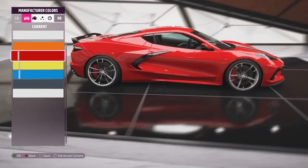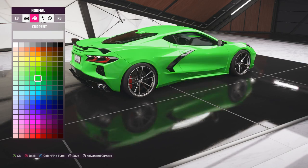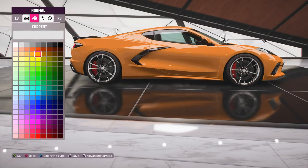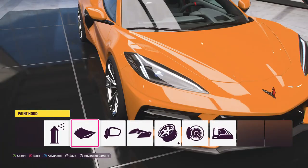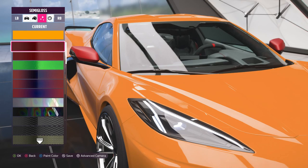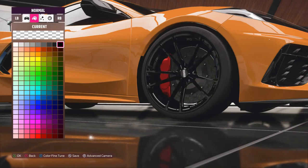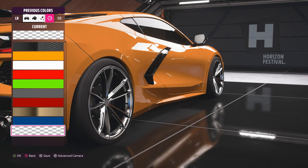The last thing we need to do is select a paint job. The yellow and red makes this thing look too much like a Ferrari, so we're going to do some custom paint. I'm thinking either a bright orange — traditionally orange is the best color for a Corvette, and they do come in these factory colors. We're going to keep the hood the same color. Side mirrors — let's throw some carbon fiber on there.